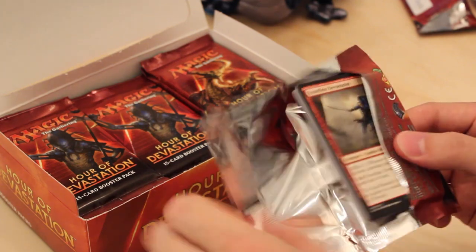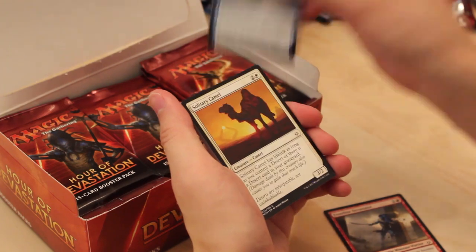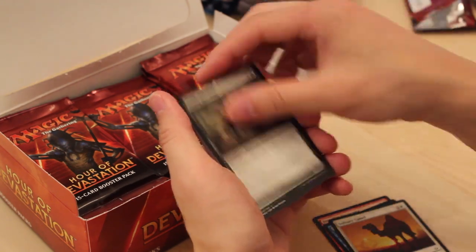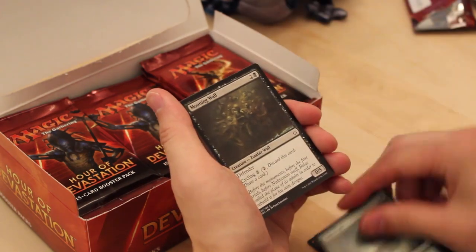Pack number 4 — I'm going to get some Masterpieces or Invocations or whatever they're called. Frontline Devastator — good common. Another Unquenchable Thirst. Solitary Camel. Grizzly Survivor. Ambuscade — one of the best green commons, probably the best green common — solid removal.